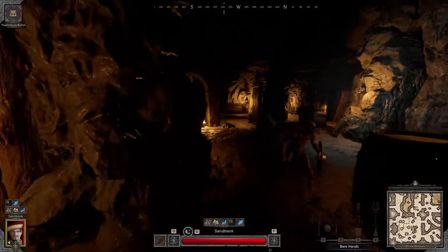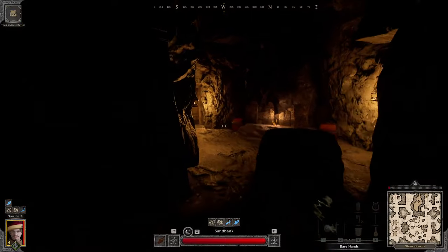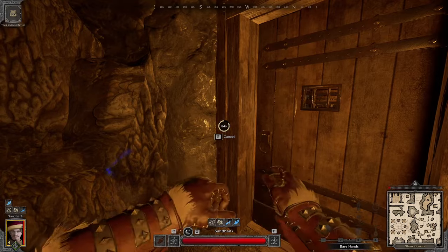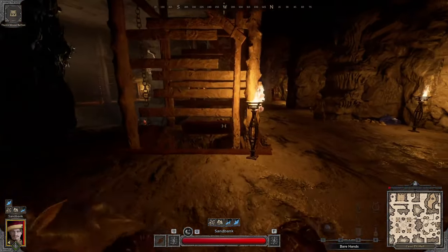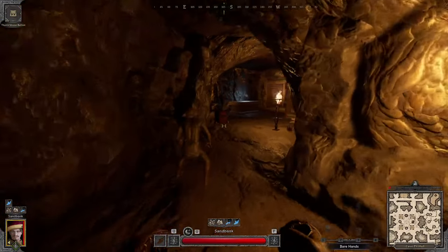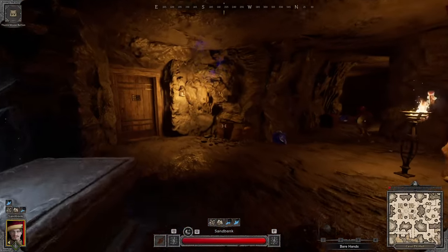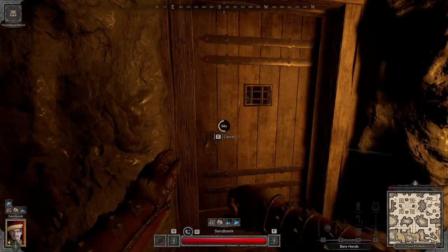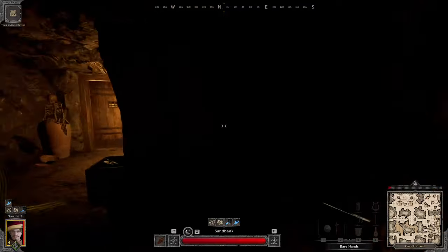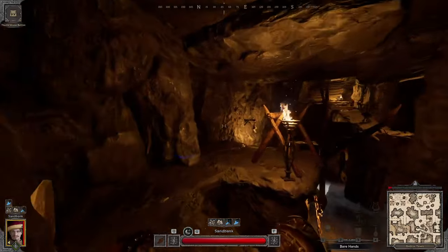The way you start is just by rushing the middle — the four square room — and then you can go from there. Or if you're close to a boss room you go there. I'm just going to go down here. It's going to be annoying coming back because I'm going to have to go through there, but I can deal with that later.